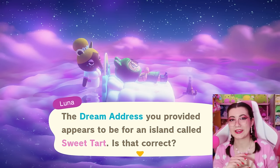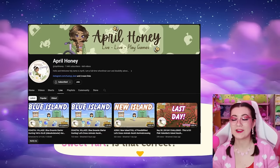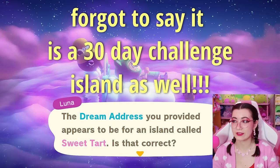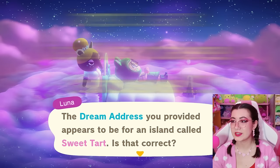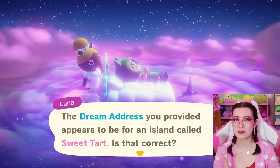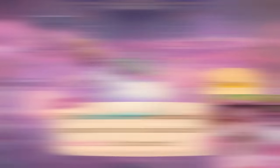The next island — don't mind my cat — is Sweet Tart, by the lovely April Honey on YouTube. This island is a pink Valentine's Day no-terraforming challenge island, and they made all of the custom codes for it. It's very sweet, pink, and cozy, so I'm very excited to tour this. No terraforming and they made all the custom codes — we need to check this out.